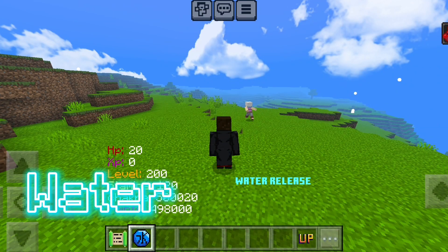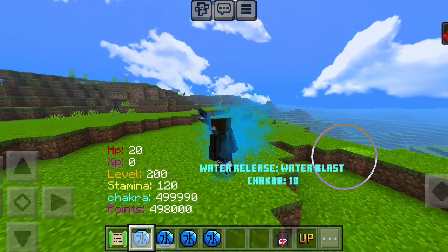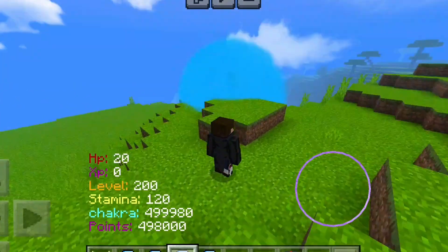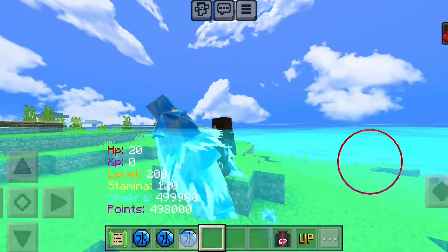The third element is water and it gives you four different abilities. The first ability is water blast. The second one doesn't work, so moving on to the third ability, which is more like a prison. And the best ability summons the water drop.